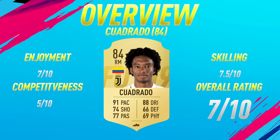Moving into the overview for 84-rated Cuadrado. On the enjoyment scale, I'm going to give him a 7 out of 10. Overall, a very fun card to use — the only thing that let him down was that finishing. Especially when I did a few skill runs in front of goal, I probably should have finished them off, but with that 67 finishing the goalkeeper usually saved them.